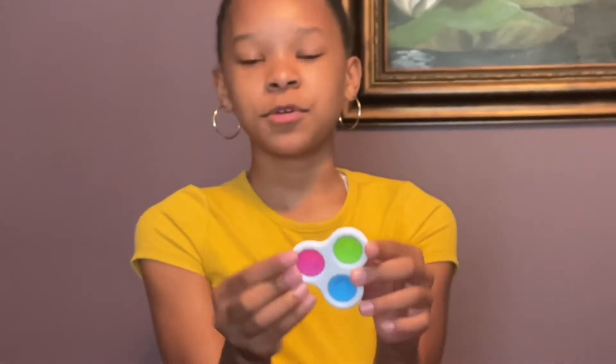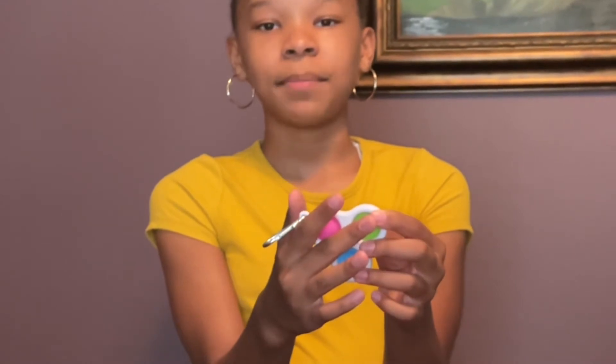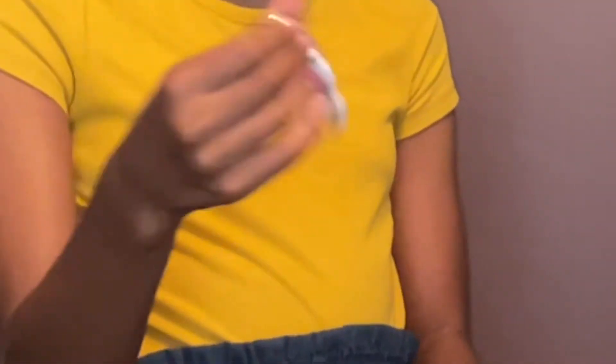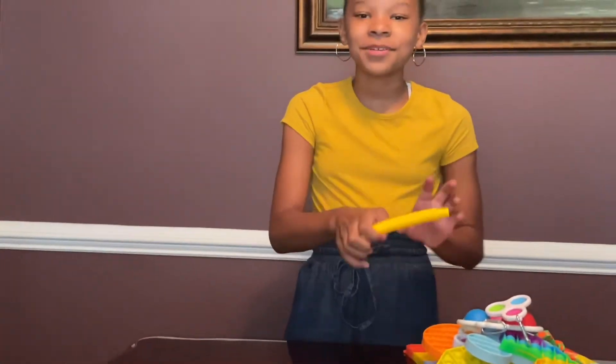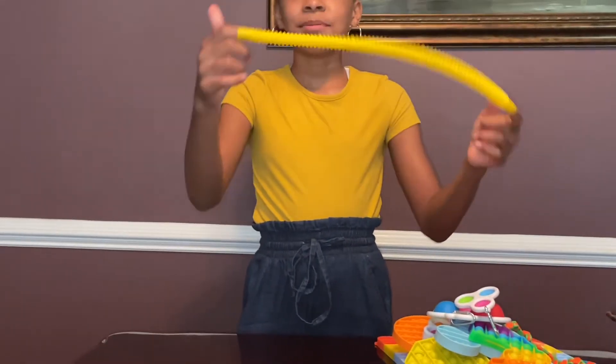On the soft side it's very hard to push down, and on the loud side it's hard too — but if your finger is there it will pinch you and it really hurts. It has a cute little keychain so you can bring it to school or put it on your purse. I also forgot to mention this dimple has a keychain too, and I have two other mini pop tubes.